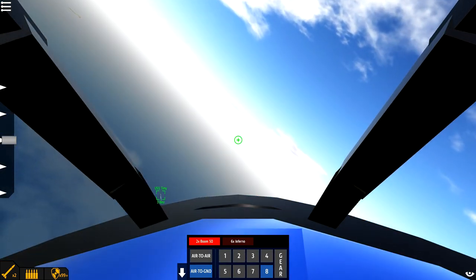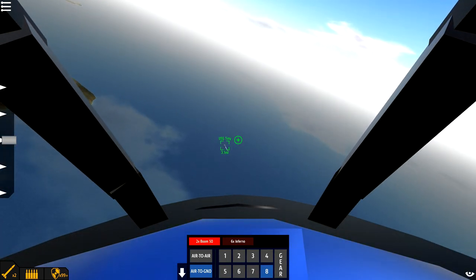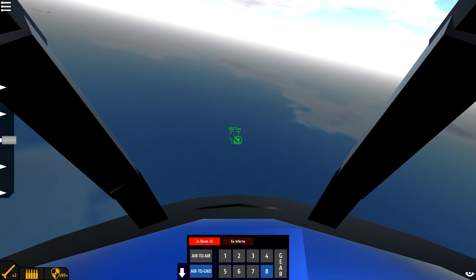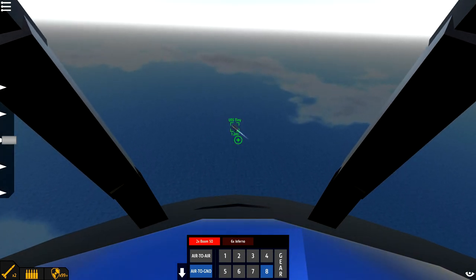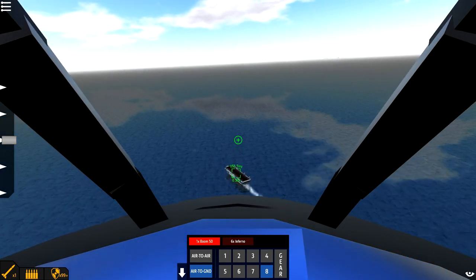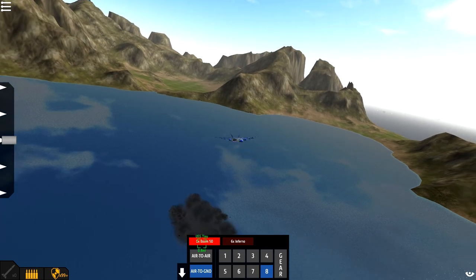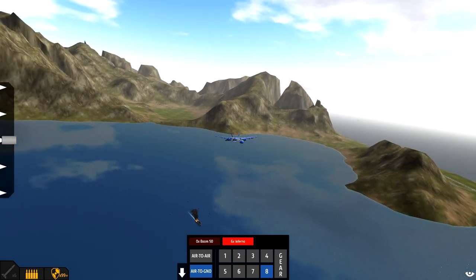All righty, we're inside the cockpit, but it is very loud in here. Here we go, we're flying in. Get ready to drop the bombs. Here we go — drop, drop, drop. Pull up, pull up, go! We hit it. Yes! Amazing. We hit the USS Tiny with at least one of the Boom 50s. We didn't actually take it out yet though.